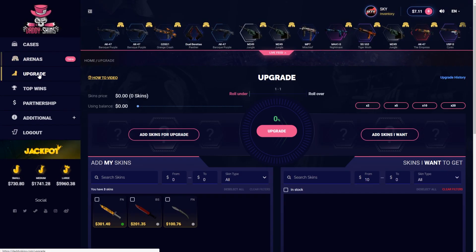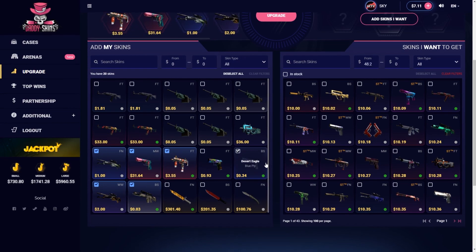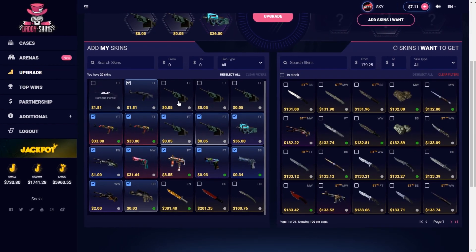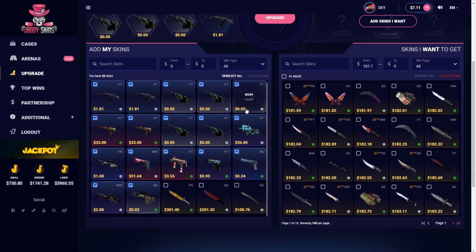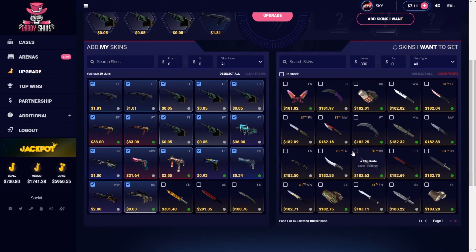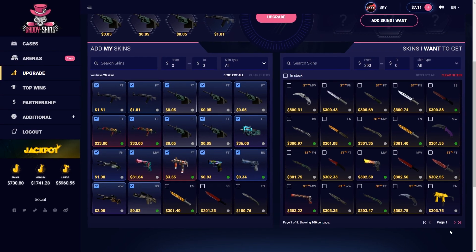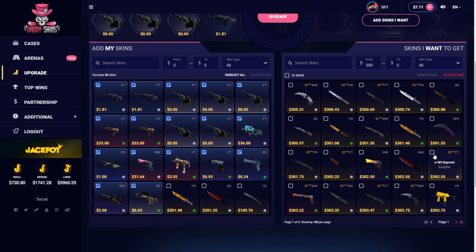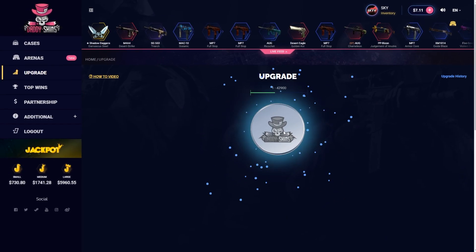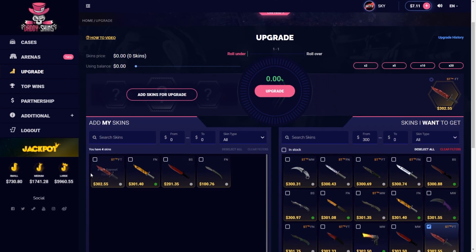Let's just move on to the upgrade. Let's attach all of those as much as possible - that gives us $145. Let's do $300. What do we want to make - let's do M9 Bayonet Slaughter, 42% chance. Come on DaddySkins, give me this upgrade so we've got something left - and bang! That's what I'm talking about. At least we got $300 back.